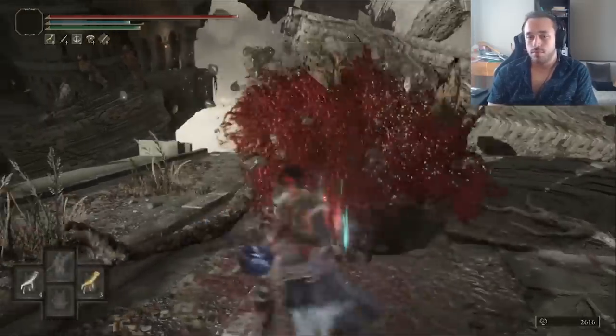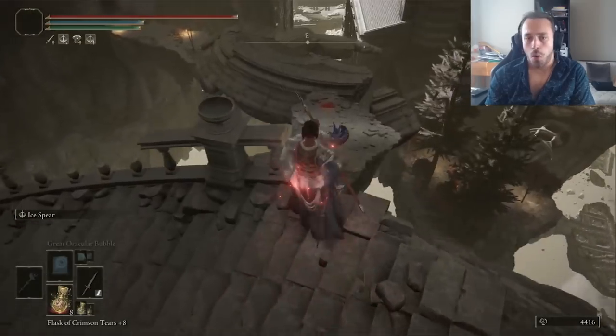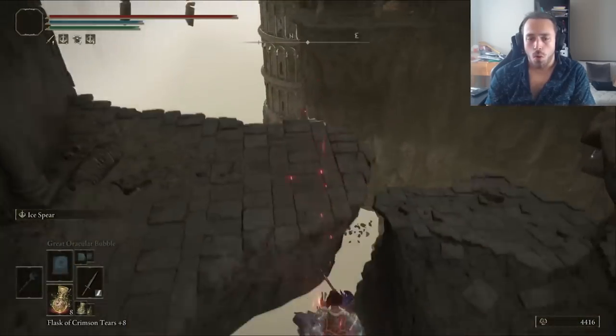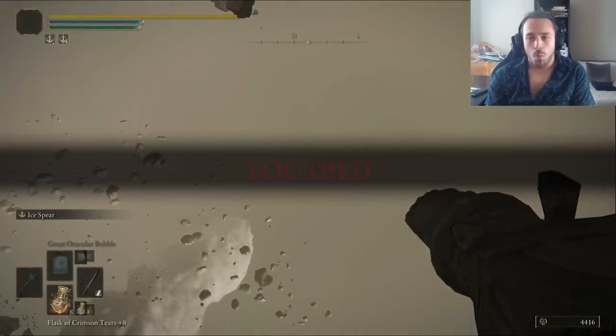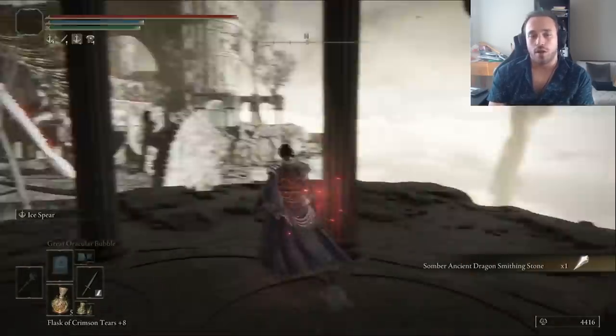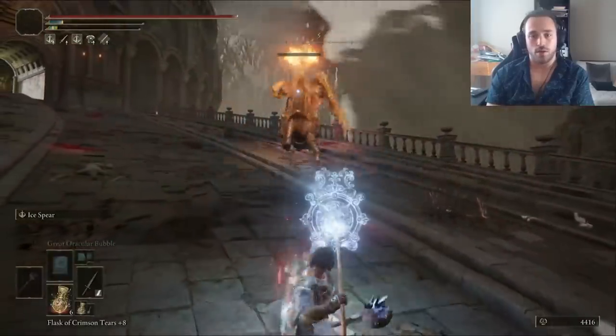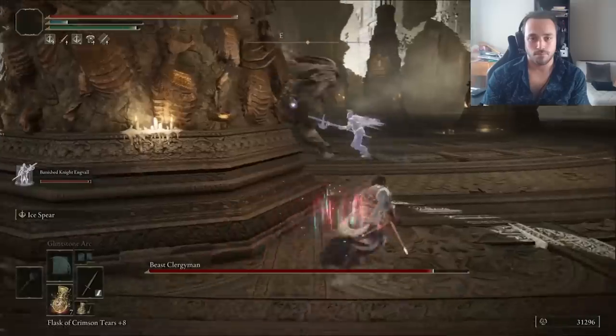We got the Shard of Alexander for 15% more damage from Ashes of War. Nothing can kill us now. Except clumsy platforming — whoops. No longer tied for the least amount of deaths. We don't die on the bird run though, getting a Somber Stone 10 on the way, and finding ourselves face-to-face with the Draconic Tree Sentinel. With a powered-up Ice Spear, he's no problem. Malekith is next.